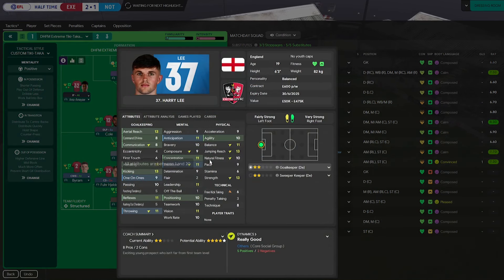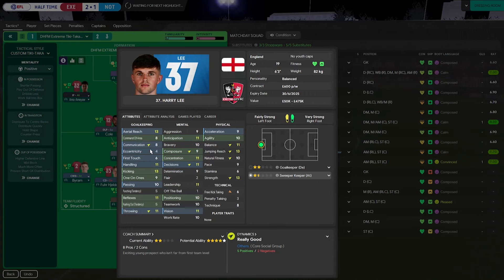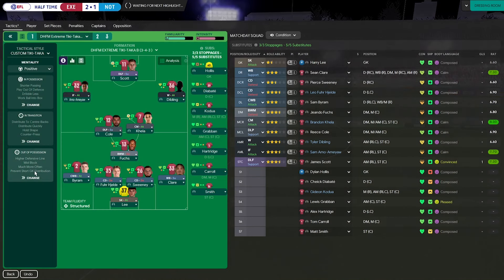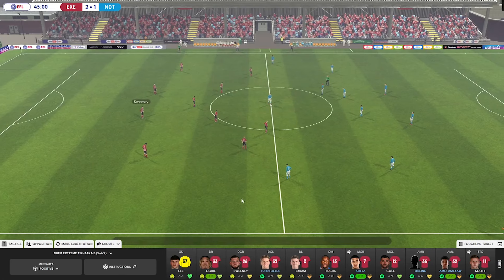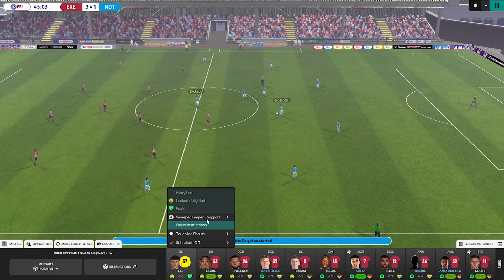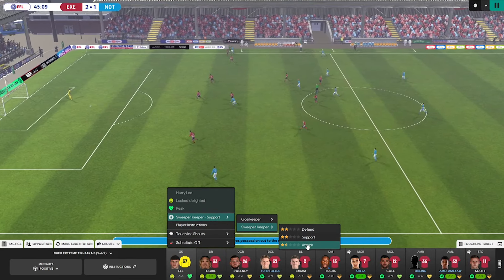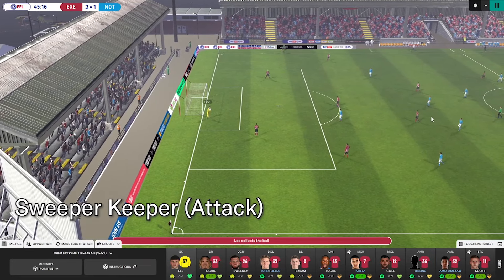You can see my goalkeeper here - Lee. He doesn't have the eccentricity to play as a super keeper on attack. What's important for a super keeper on attack is eccentricity, first touch, and maybe acceleration to some extent - those ones are quite important. You need to have those attributes in order for the goalkeeper to actually play on attack duty. So even if you set him on attack, he's going to play slightly similar to how he would on support duty anyway. If your goalkeeper isn't playing a certain role well, it's probably because he doesn't have the attributes to execute that role.